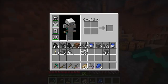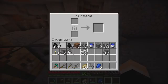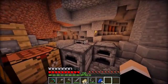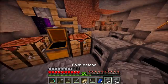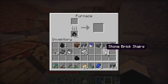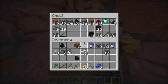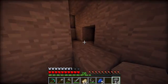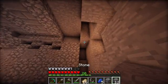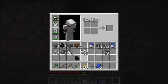So what we're going to do is place down these furnaces and pull them out, then grab some cobble and put it in the furnaces so it makes stone. We'll get the waterfall implemented later.